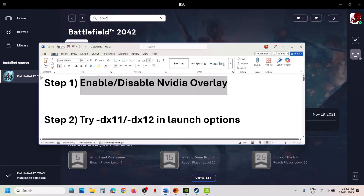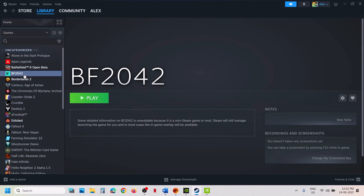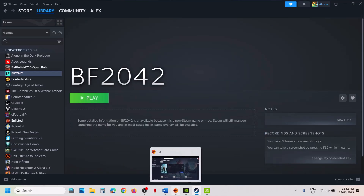The next step is to try DX11 or DX12 in the launch option. If you have the game on Steam, go to Steam, right-click on the game, and go to properties. In the launch option, type in -DX11, launch the game and check. If that does not work, try -DX12, launch the game and check. Still not working, remove this and follow the next step.